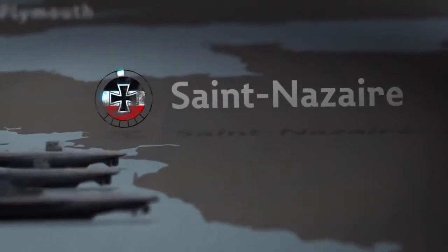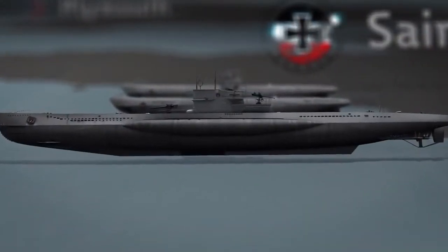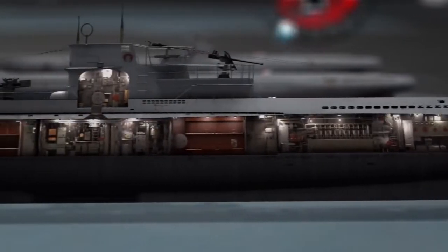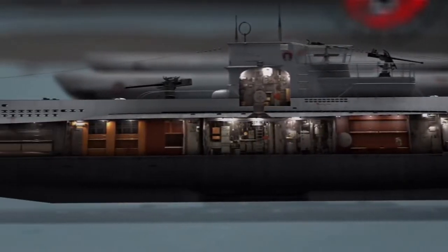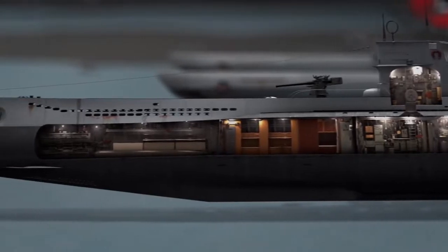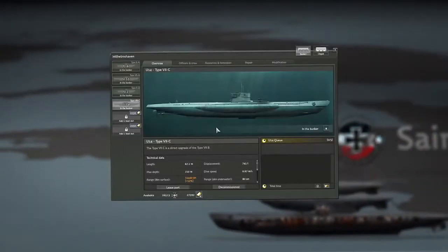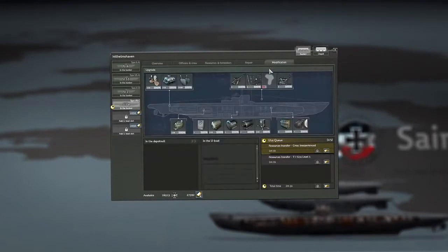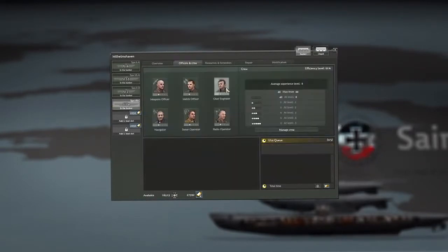Once you have selected a mission, you'll have to prepare for your assignment. In your home port, you can choose the right submarine for the mission from a range of classic German types. You can also commission an entirely new German U-boat type. You must then install the relevant weapon systems and torpedoes, fill up with fuel, and select your crew members.